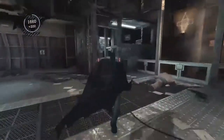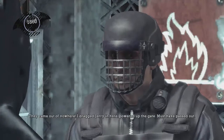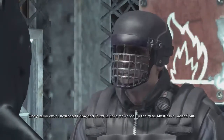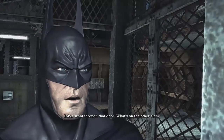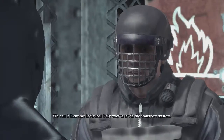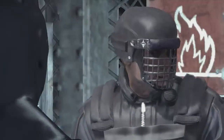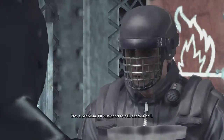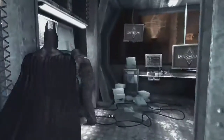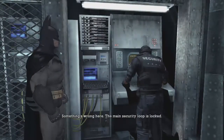We're gonna come over here and talk to this guard. You gotta talk to him — it came out of nowhere. I dragged Jerry in here, powered up the gate, must have passed out. Joker went through that door. What's on the other side? We call it extreme isolation. Only way in is via the transport system. Open it. Not a problem — I'll just need to call another cell. Something's wrong here, the main security loop is locked.